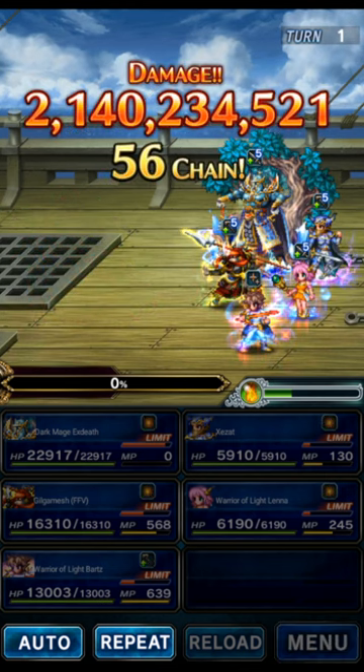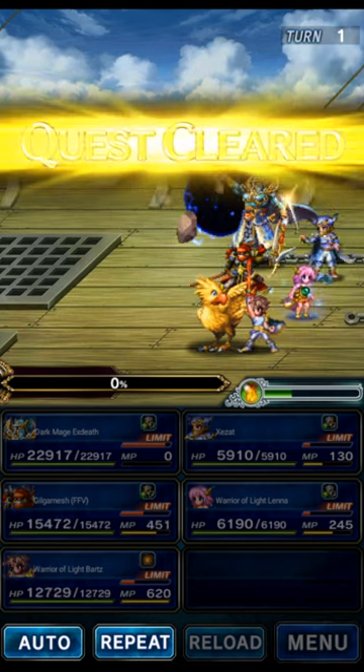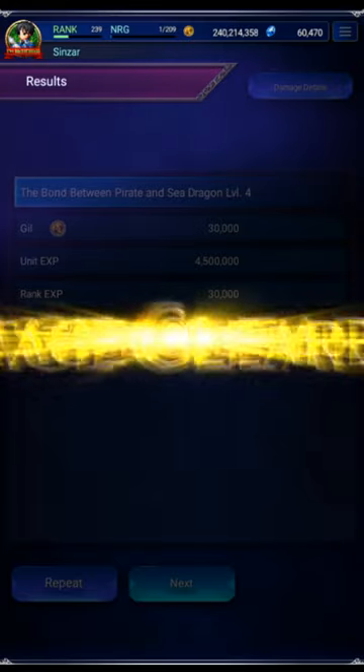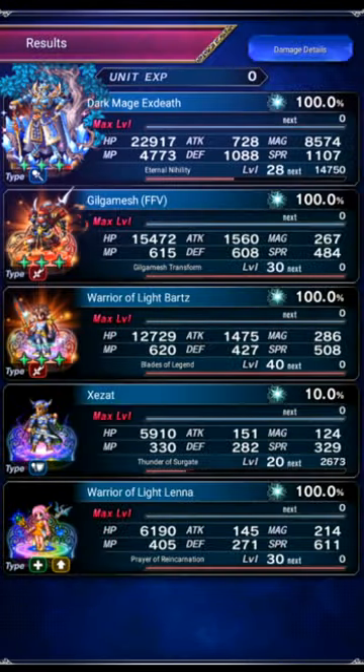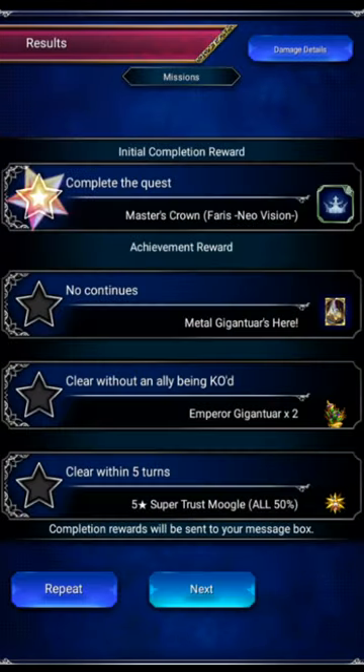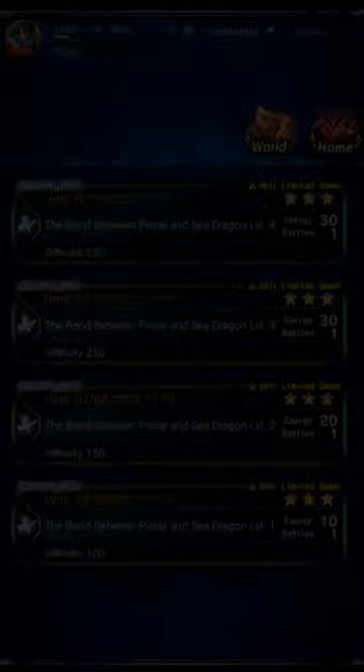I'll show you the gear in a second, but we're using very, very low-end gear on Exdeath. And there's our all-mission clear. As usual, the warning when you're doing Silver Crowns — make sure you claim them from your mailbox before actually doing the enhancements. And that was the event for the week, other than a really quick exploration and farming the Mog King.